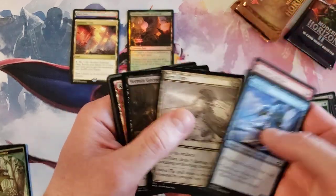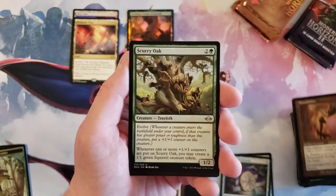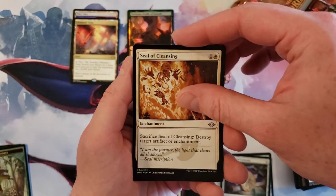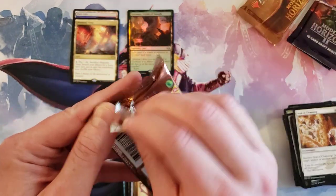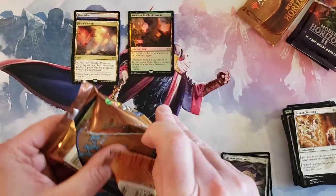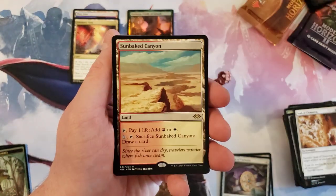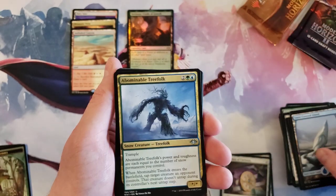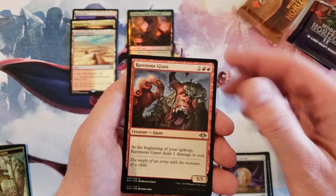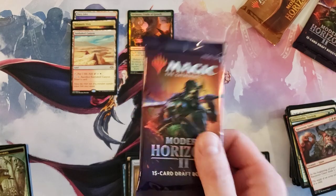So far zero mythics. Barbed Spike, Mono Scallion, old-border Scurry Oak, Seal of Cleansing, and Void Mirror. Four packs left in this particular video. Let's see if we're pulling a beef — Sun-Baked Canyon. Modern Horizons 1 — geez, getting all kinds of confused here. We need a mythic, just one mythic in the video.